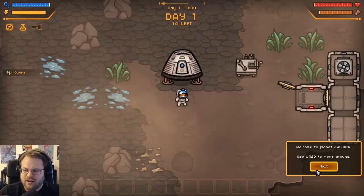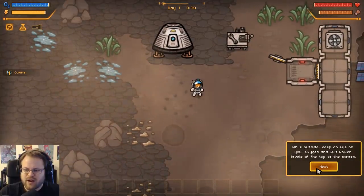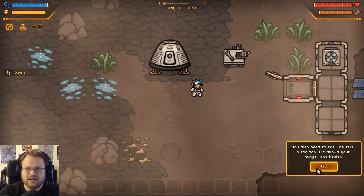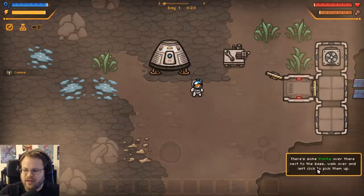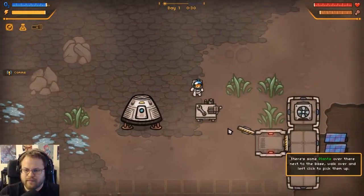Welcome to Planet Jat84. WASD to move around. While outside, keep an eye on your oxygen and soup power levels at the top of the screen. You also need to eat. There's some plants over there next to the base - walk over to them and pick them up.